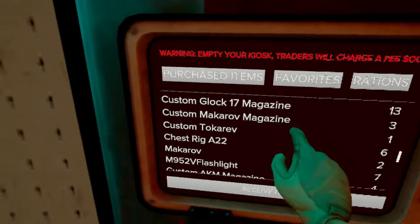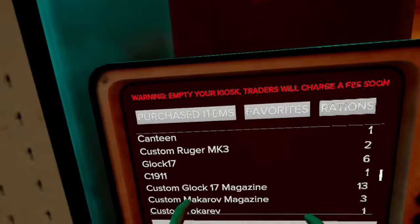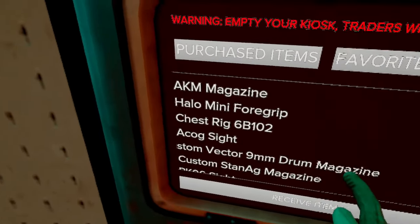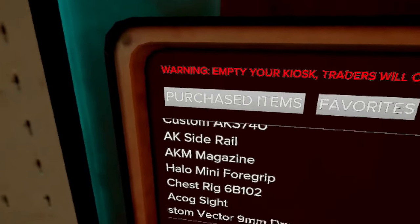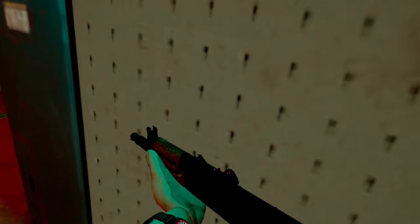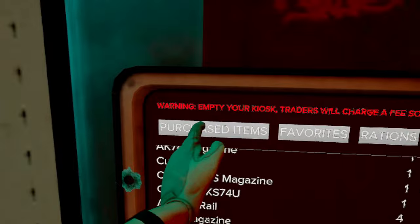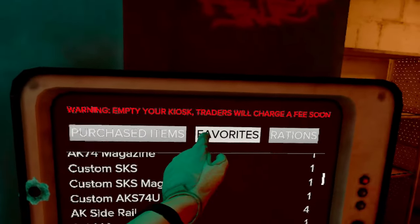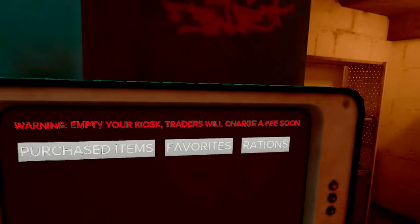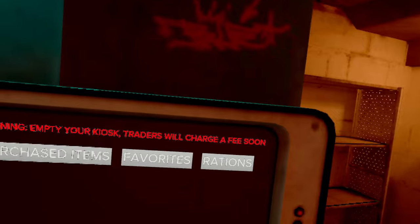If you ever leave something on the floor when you go into a raid, it will automatically put itself into your terminal so you don't lose it. Whenever you want to grab something out of your terminal, find it and hit the trigger hovering over it — this will take it out of your terminal and now you can use it. There are also tabs for purchased items, your favorites tab — if you favorite something in the Tabor Market you can buy it straight from your terminal without going back to the market every time.